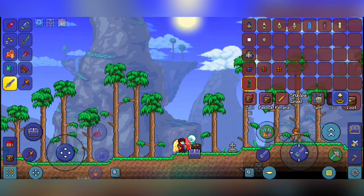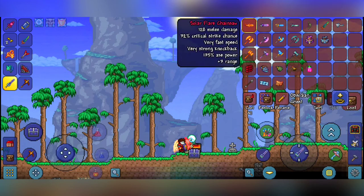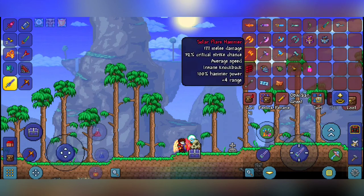For unobtainable items only accessible in a modified version of Terraria, there's a lot more going on. For all the lunar classes — Solar, Nebula, Stardust, and Vortex — there are unobtainable axes, chainsaws, and hammers. I don't know why these were never added to the game — the sprites look really cool and I would actually use some of these items.